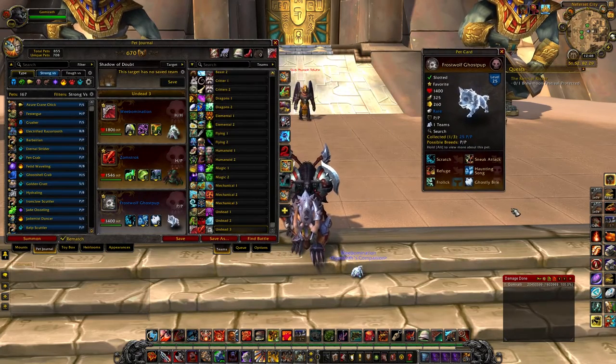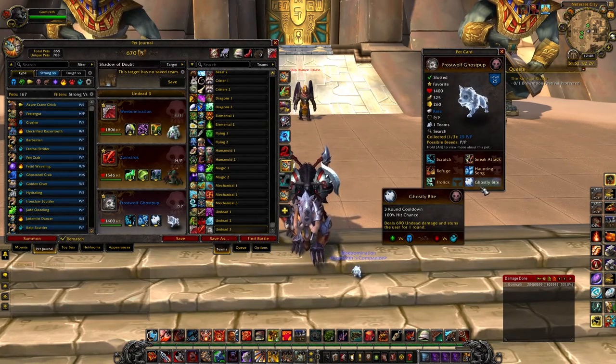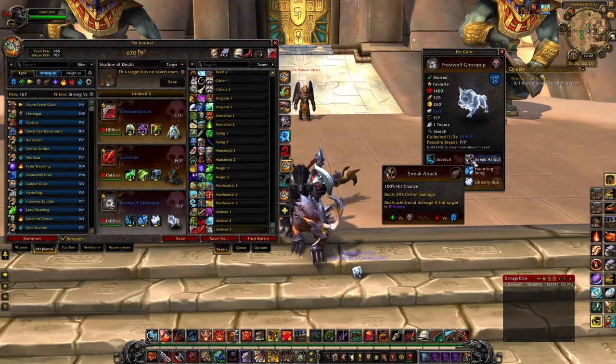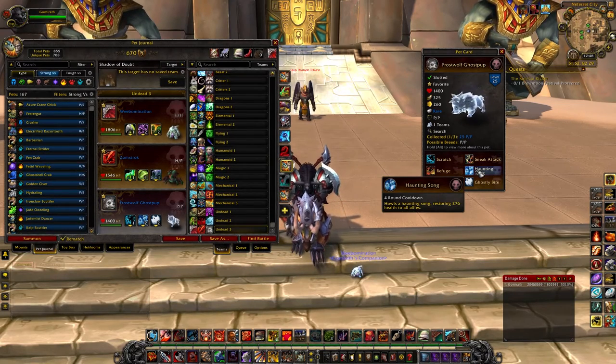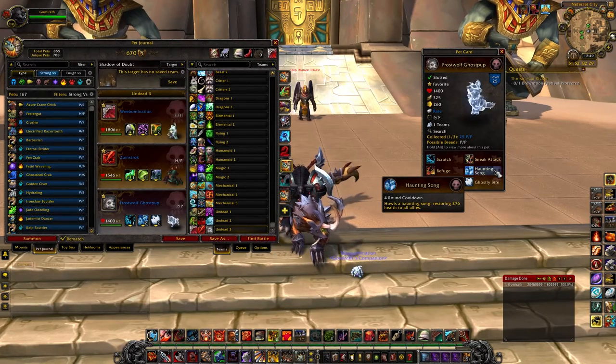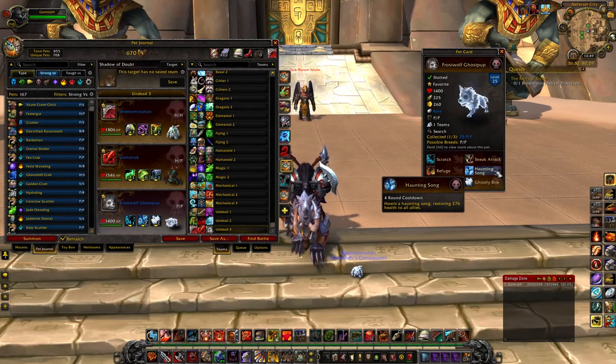We're going to wrap up talking about undeads with the Frostwolf Gove Pup, who is from Archaeology in Draenor. I think he's the hardest hitting Ghastly Bite user in the game. He also has Sneak Attack, which is nice if you're running a Darkness team, but it makes his Haunting Song less effective. His Haunting Song is really, really powerful because it heals for close to 900 — which is a giant, giant heal.